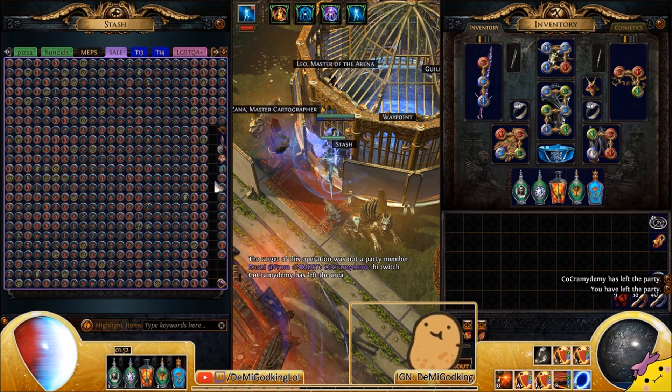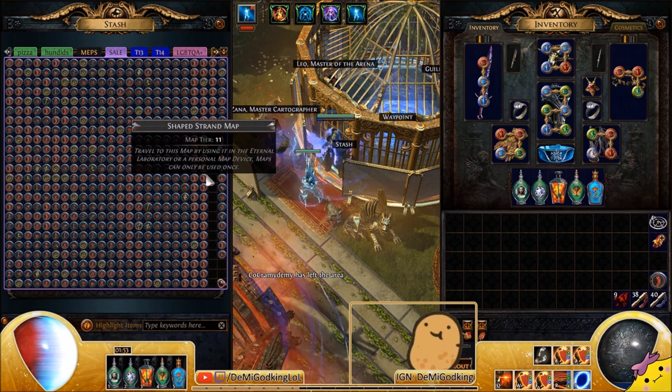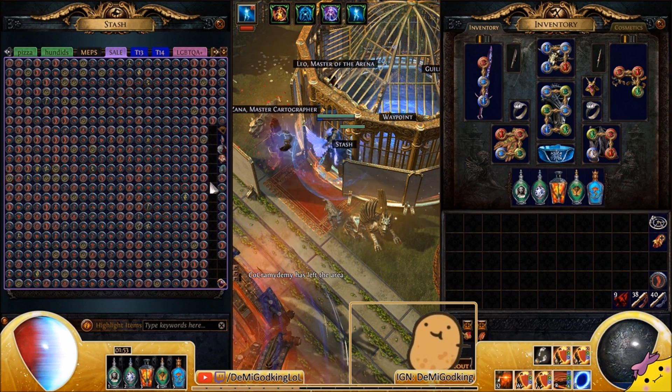Another way to make currency is to just grind maps — any map will do, but the more efficiently you run them, the faster you run them, which means the more things you kill and the more times you roll the RNG wheel. The more times you roll the dice in this game, the better your chances at making currency. So if you want to make a lot of currency, run a load of maps.